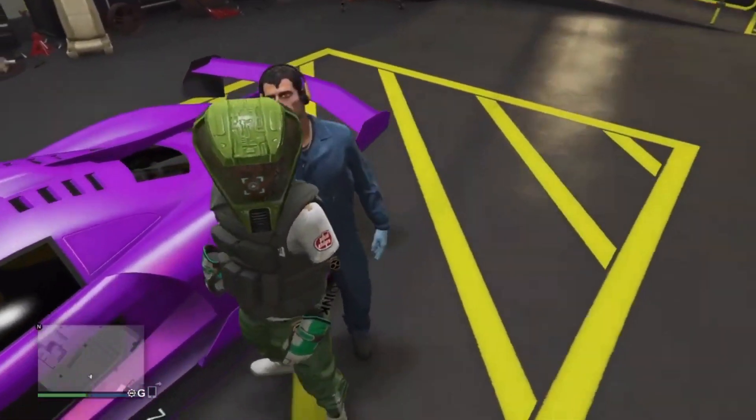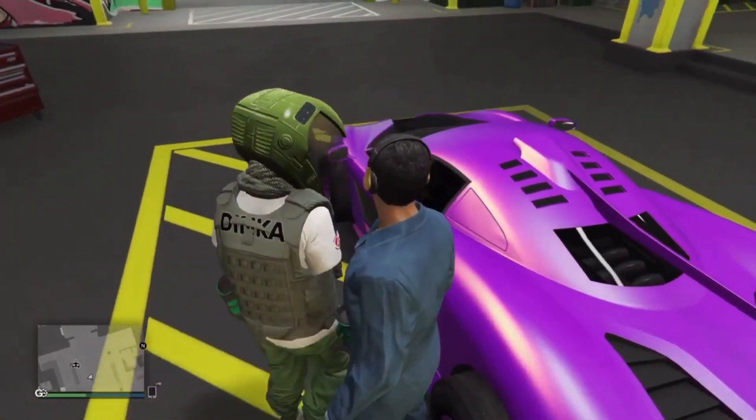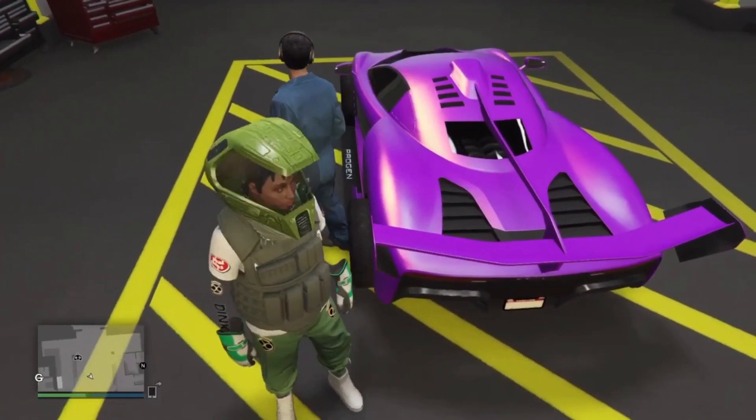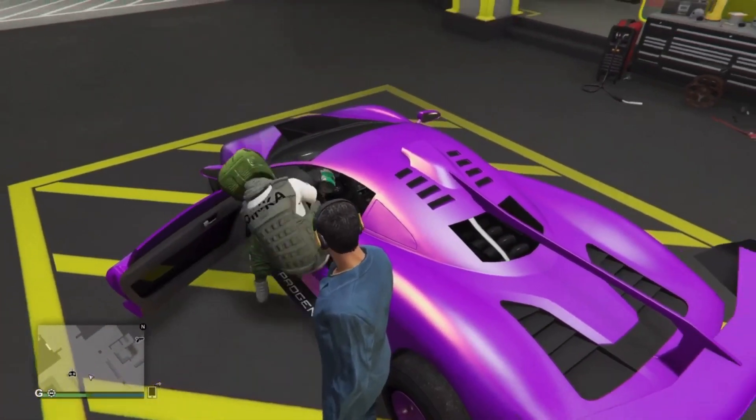Once you're in the workshop, exit the vehicle and go behind it and press triangle to see if the mechanic blocks you from going inside. If he does, you should teleport inside after walking for a while. If he doesn't, just go back in your X80 Proto and do it again and push him back a little more.